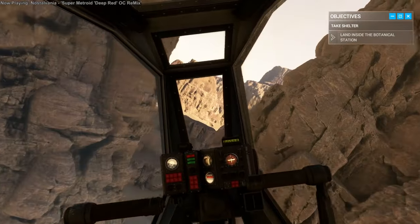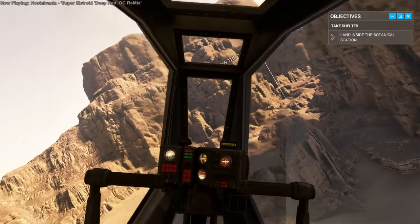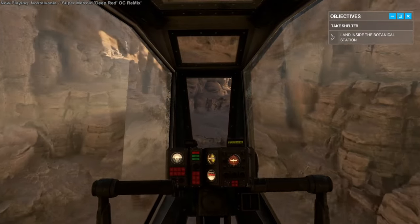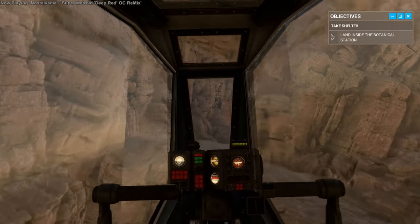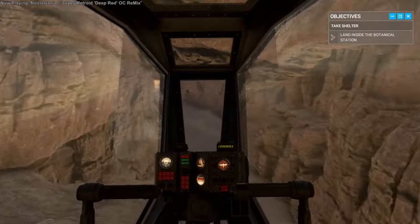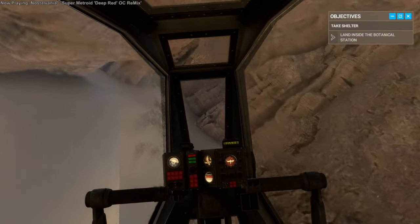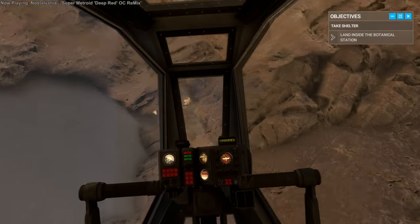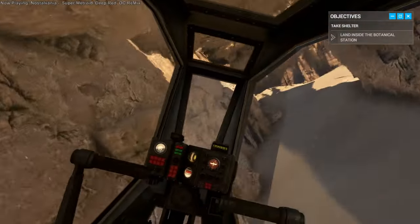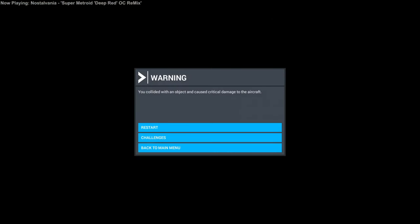It'd be better to just go somewhere else — anywhere else. I'm not convinced this was the best escape route but it is a challenge and a difficult one. This is much tighter than even the nighttime one we did. Your wings are unexpectedly broad — something you'll find out. You probably don't appreciate how broad they are unless you're doing all this in external view. I managed to get through some fairly tight turns at reasonably high speeds, but then I just made the wrong turn — I should have turned left.